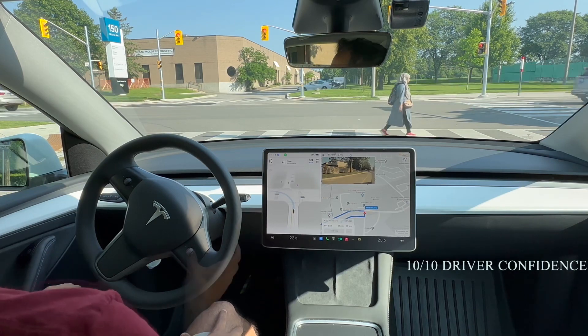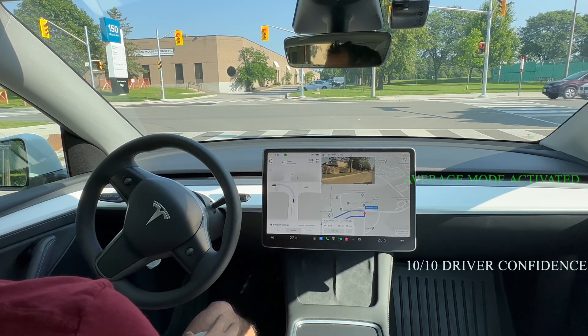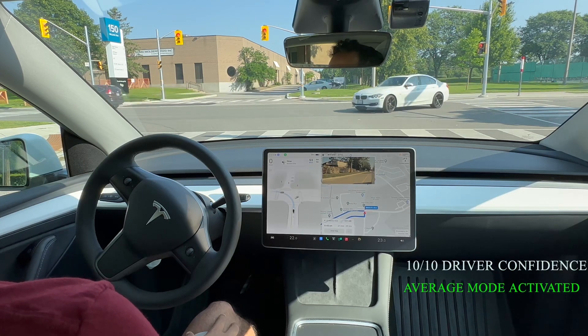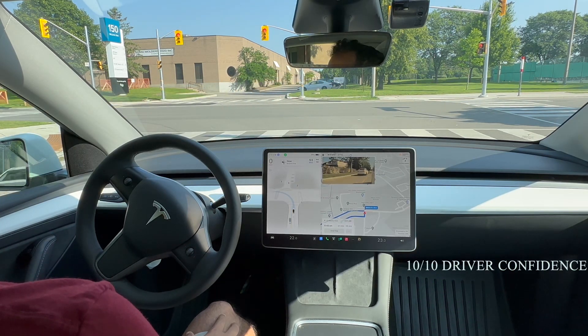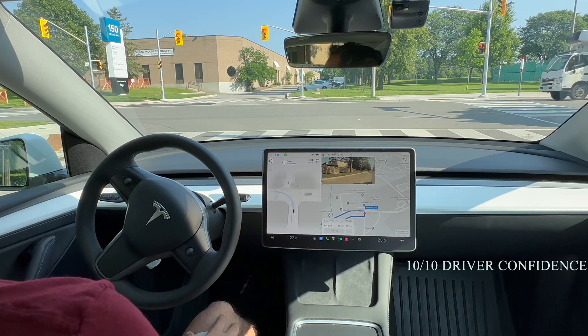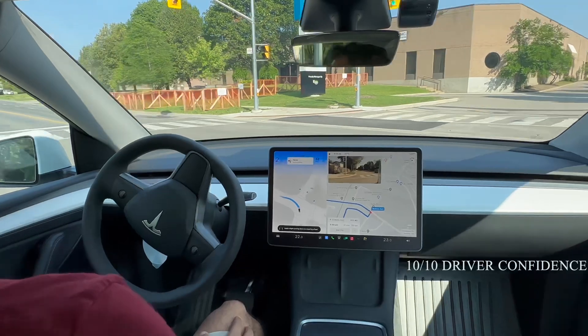Turning left here, slowing well in advance of pedestrians crossing the road — good job. I'm going to put this on average setting and let it pick what type of lane changing it wants to do. I'm not going to activate minimal lane changes — I want to get a good sense of what FSD beta is thinking.